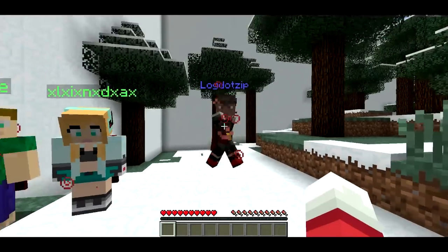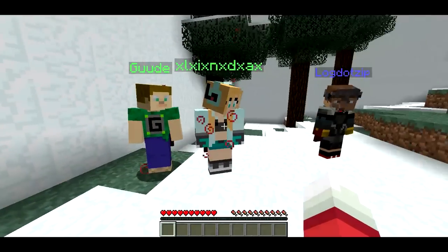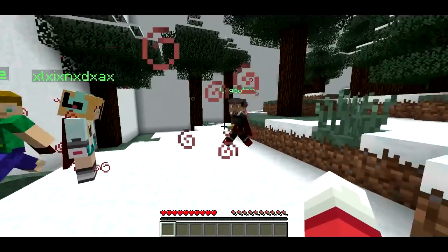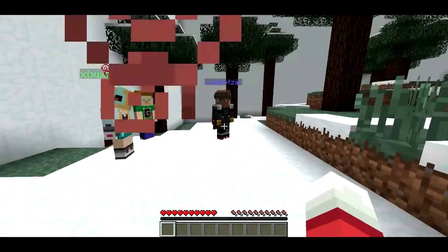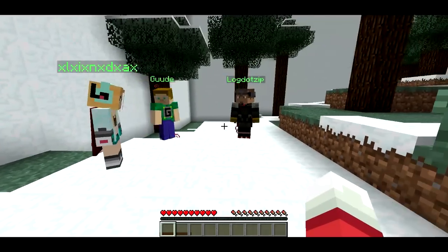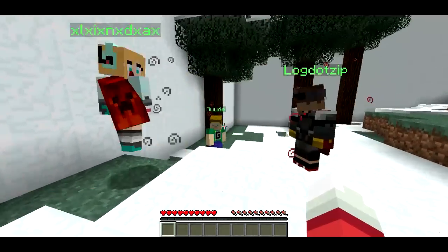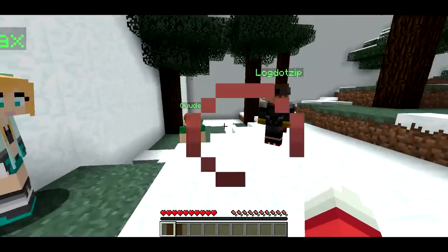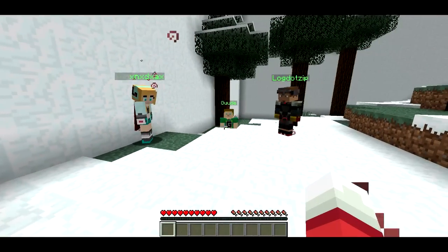If I hit Log, he'll turn blue, and then one of the other guys can go ahead and hit him and it'll unfreeze him. Basically, I'm the person who's it and I can freeze people by hitting them, and teammates can unfreeze. My goal as the person who's it is to get everyone frozen, and the game will keep going until that happens.